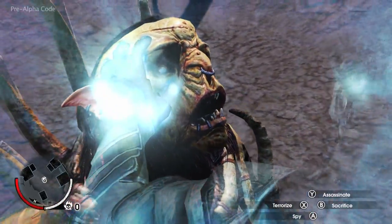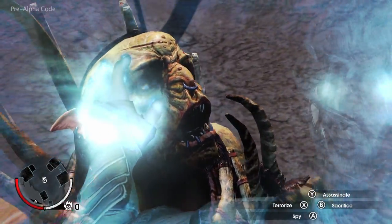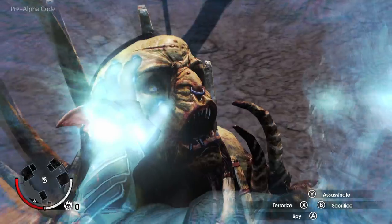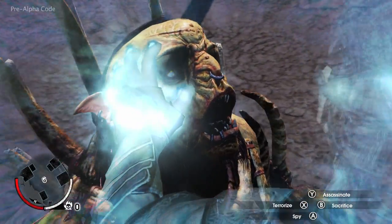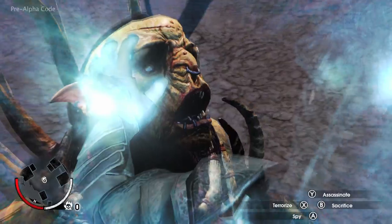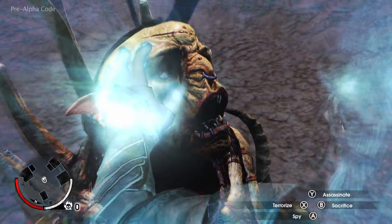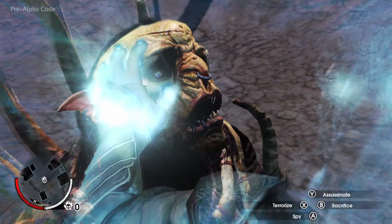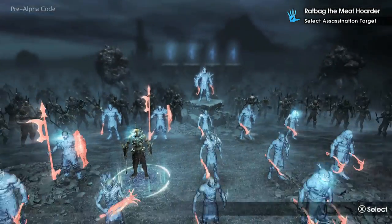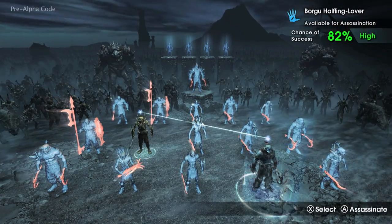Now Ratbag is Talion's minion. He can be ordered to spy and feed back information, to spread terror by carrying the message of what he's witnessed here to build Talion's legend among Sauron's forces, or to be sent on a mission to assassinate his leader. Each choice creates a unique mission in the open world of Mordor. By entering Ratbag's mind, Talion can see his relationship with the other Uruk leaders, as well as their unique characteristics and abilities.